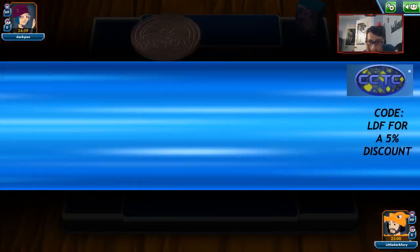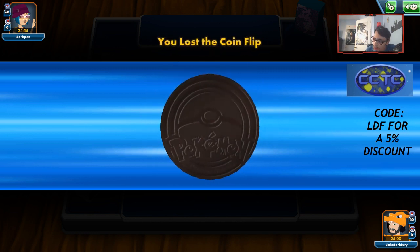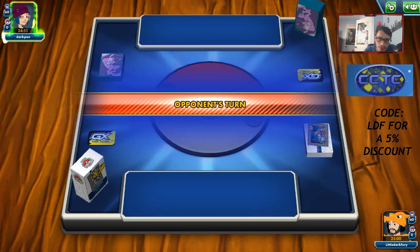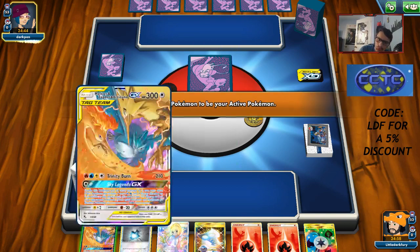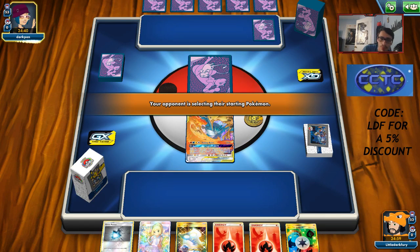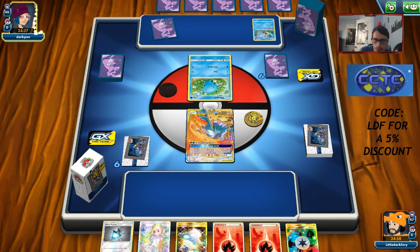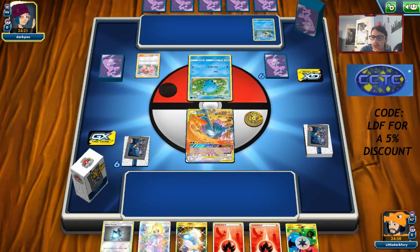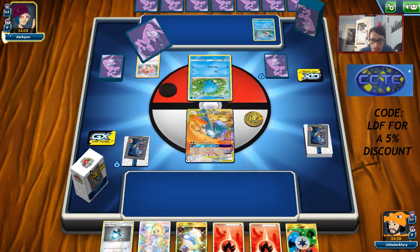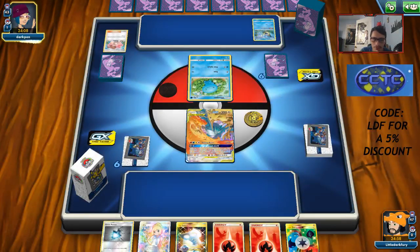My Hidden Fates luck has been really good — pulled two Articuno Zapdos and a bunch of shiny cards. Chat asks what the best shiny card in Hidden Fates is — the Malamar, the Inkay, and maybe the Naganadel GX are the best shinies. Best non-GX deck right now is probably just vanilla Malamar Giratina but it's hard to say. Looks like we're getting a Slowpoke start — opponent could be playing Keldeo but we have our own. If it's Malamar I'm excited to try Sky Legends GX and wipe the bench.